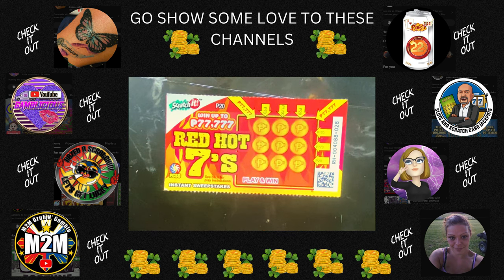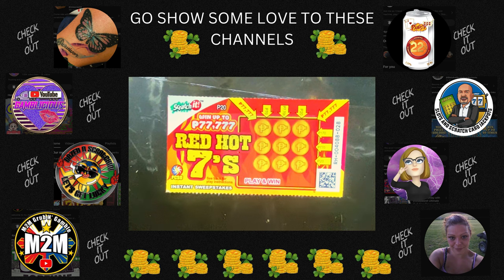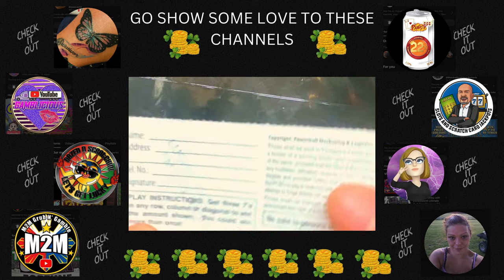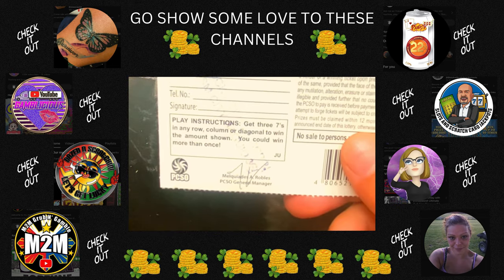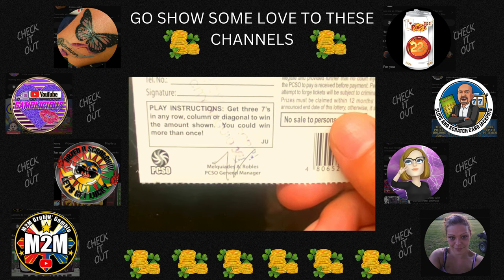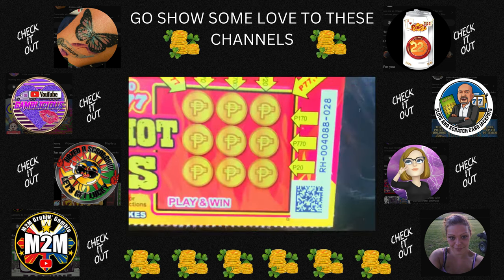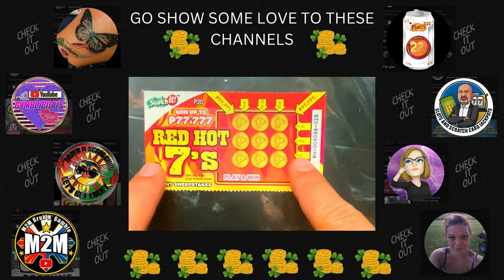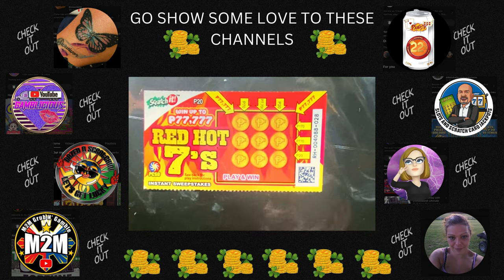Hello everyone and welcome to another full scratcher session. Today we have the Red Hot Sevens — they have done a new design on them, same way to play, nothing new. It's a 20 peso ticket. You gotta find three sevens in any direction to win a prize, and the amounts are all placed on top and the sides. Let's try our luck — three sevens in any direction to win.